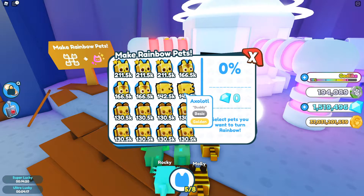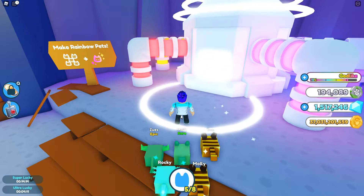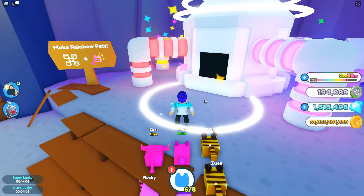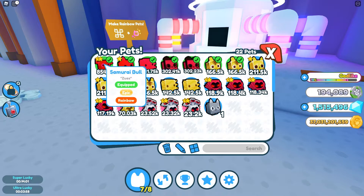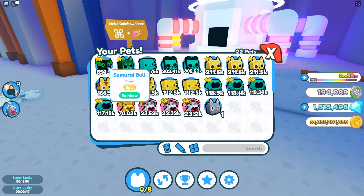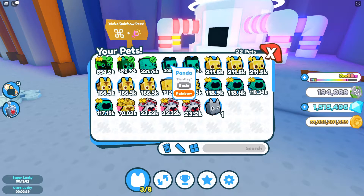We've got quite a few of these to do now. We got two of these today, so we're just going to get the red panda ones done — another 88 percent chance, we'll take it. Let's take all these off and have a look at our loadout: an 854-level samurai ball Zeus, then a rainbow red panda at 492k.